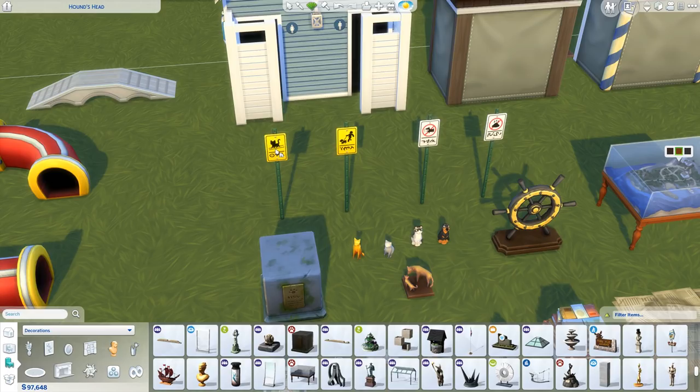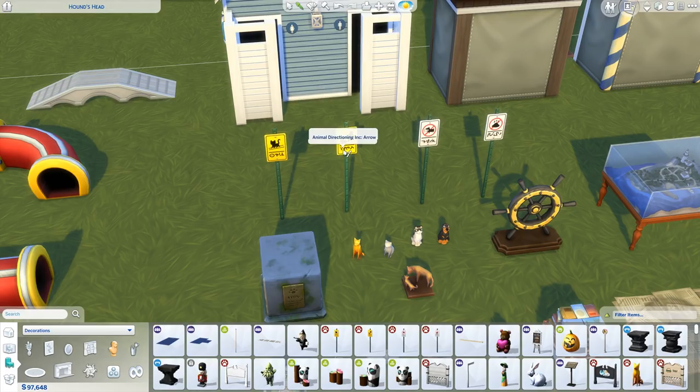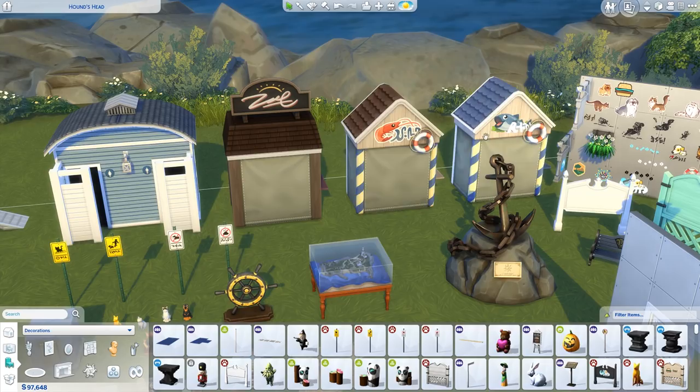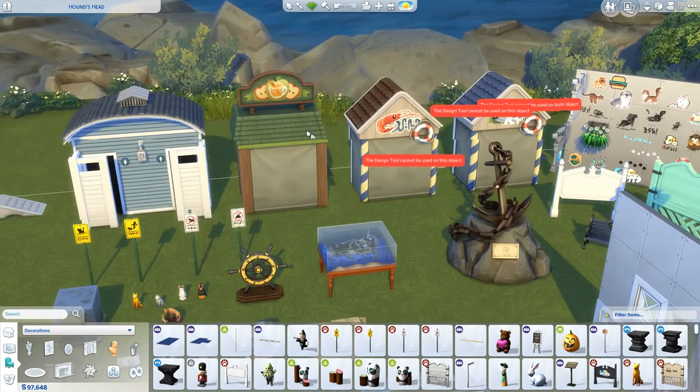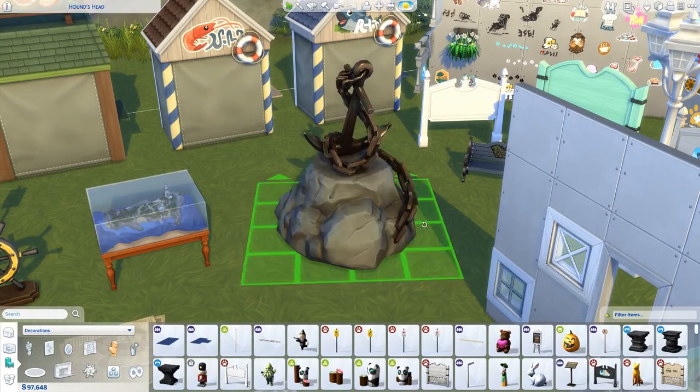We've got a bunch of outdoor signs here as well — Animal Directioning Inc., no barking here, no pooping here. I'm gonna assume these affect gameplay so dogs won't poop all over the place or bark and make noise. Don't know if it's true or just aesthetics. We've got a new public bathroom as well with a few different colors. We've also got a few new food stalls going on here too in a few different colors — a fruity one. And then this is a really cool centerpiece for like a park.